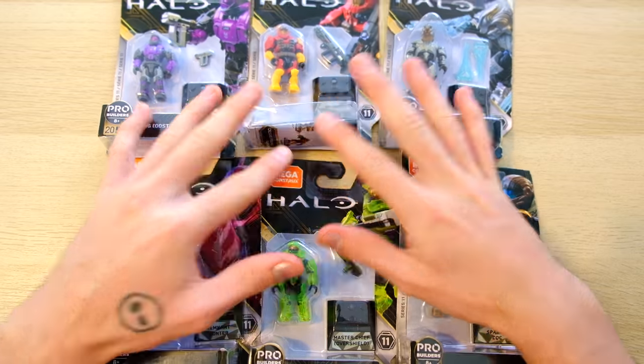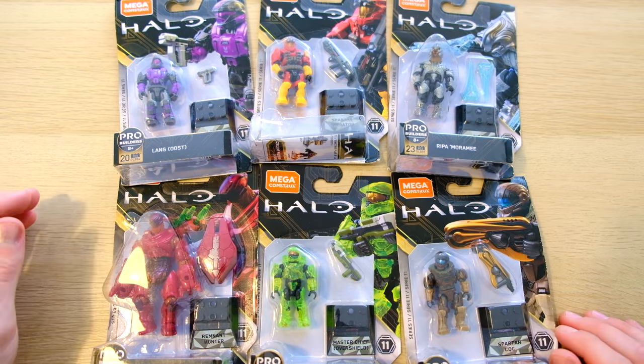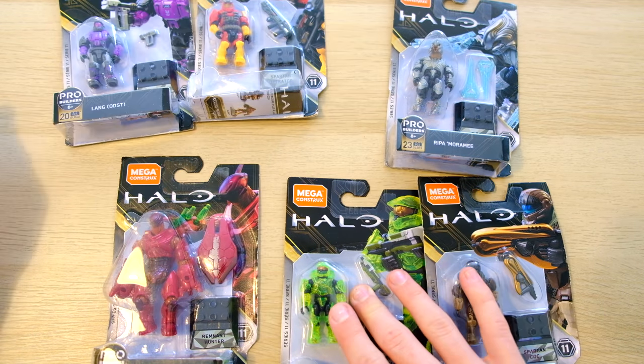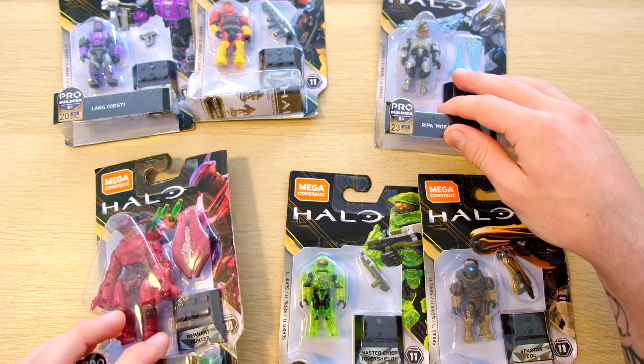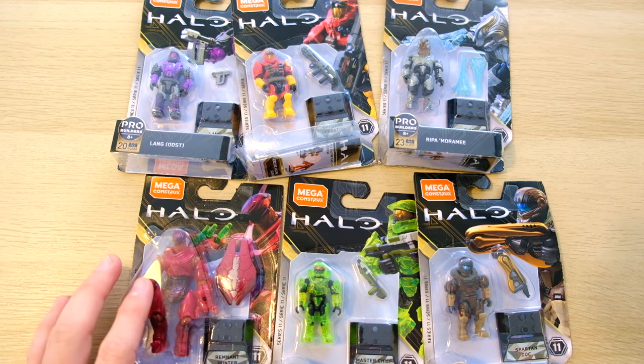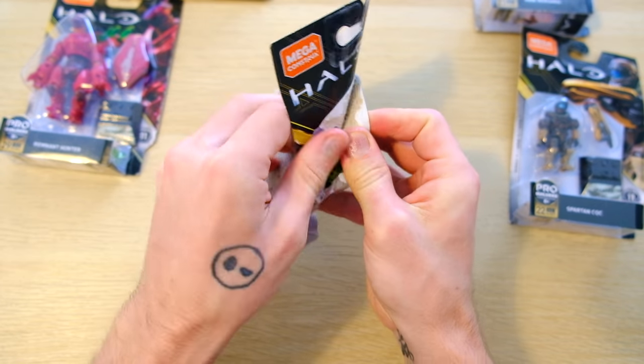Movie magic later, we've got all six lined up together. When you look at it, it's a pretty weighted UNSC forces for this one — four UNSC figures, including the Master Chief, would definitely win in a fight against the Banished Hunter and the Arbiter. But we're going to open them one by one. Which one should we start with?